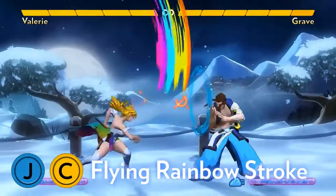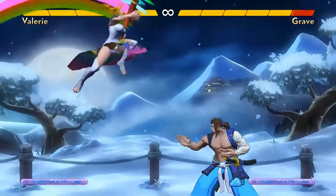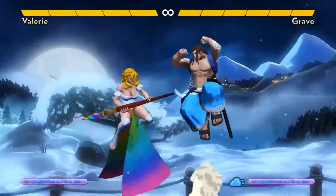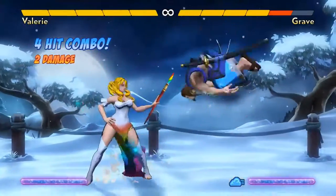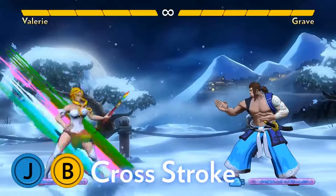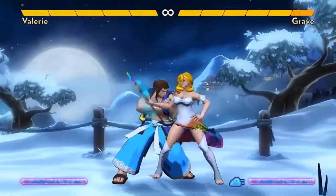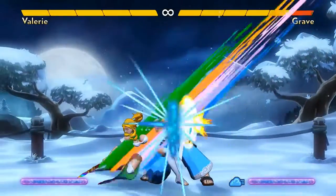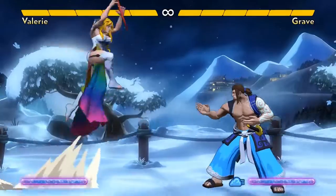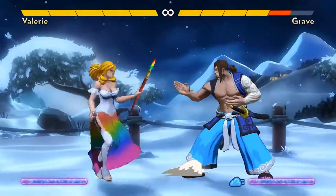ARC is her flying Rainbow Stroke. It's pretty similar to the ground version, but it travels much farther. It's useful to get in on opponents if you're far away, and if you happen to hit jumping opponents with it, you can juggle for extra damage. Valerie's Air B Cross Stroke move is a deadly cross-up. Its disadvantage is that it cannot hit until just after she lands, but once she does, the paint trail behind her hits and it can be hard to block. On hit, she can combo into BB. Even on block, that's a guaranteed full point of block damage.